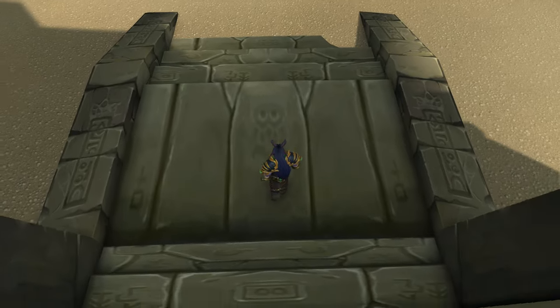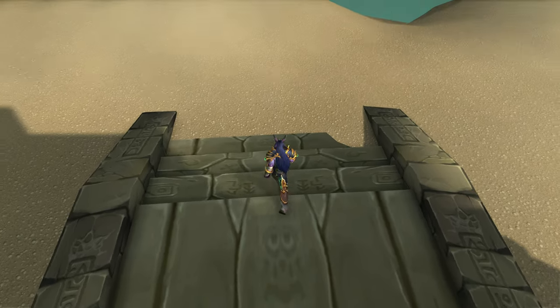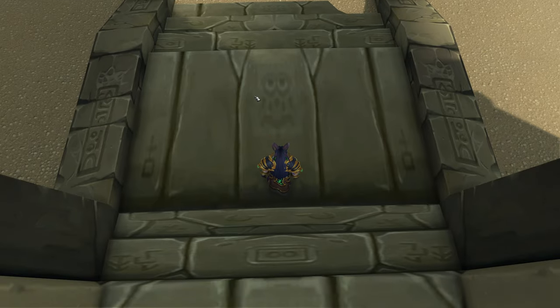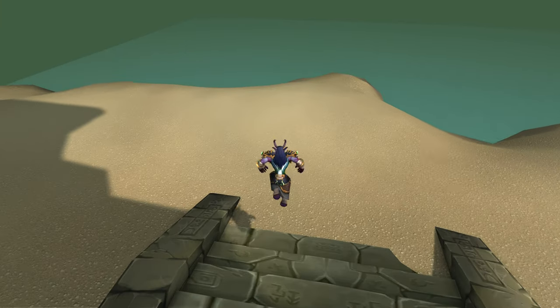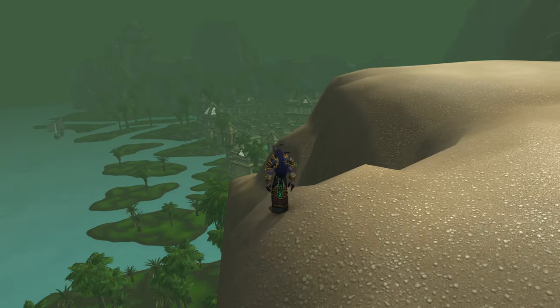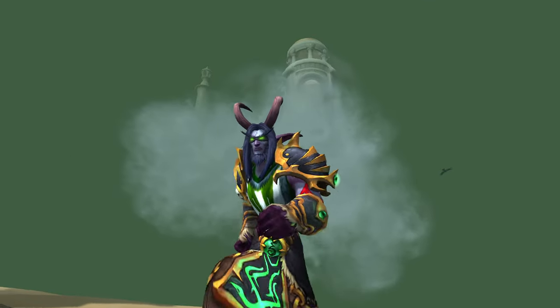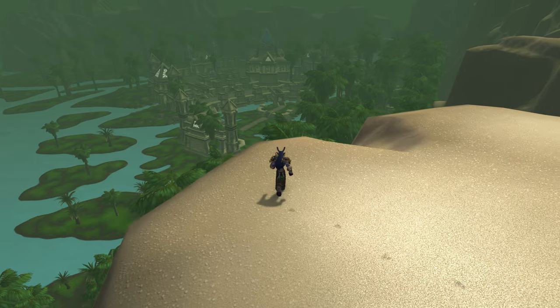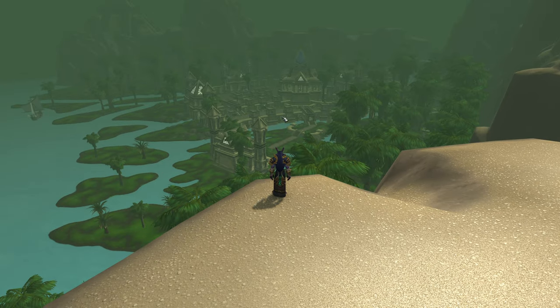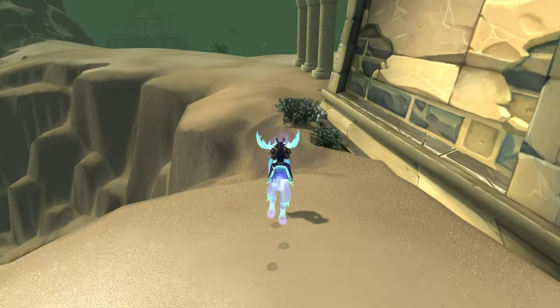Look at that — you've got a face going on here, that's interesting. I'm going to take a screenshot of that and add it to my screenshot collection because that's a weird face — I never noticed that before. Over here is some more water on the back side of the dungeon. You can get a good shot of the dungeon from outside — it's not very big, it's pretty small. And that is where you actually fight Lockmaw.